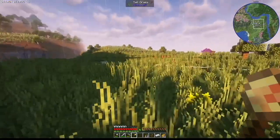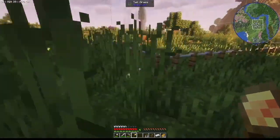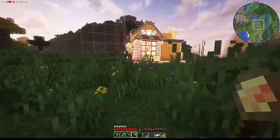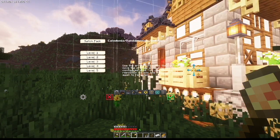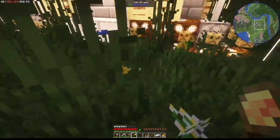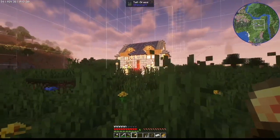Since this is all supposed to be packed and near each other, maybe the builder's hut just goes right next to the town hall. I think that could work — yeah, go ahead and do that. It's got like a basement too — oh my goodness. All right, well let's put it right on back.